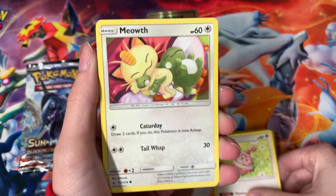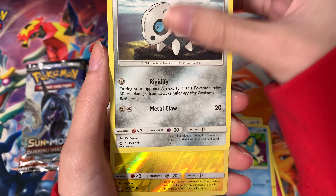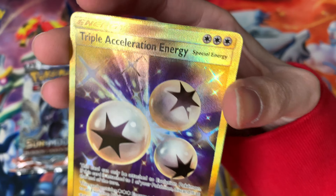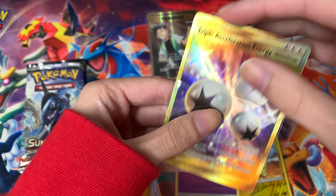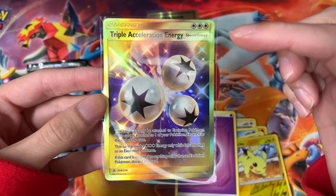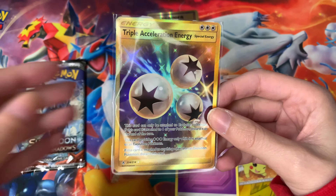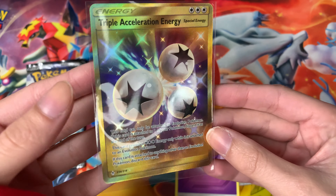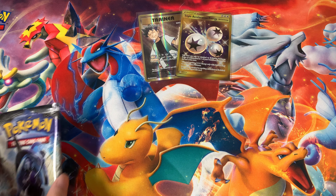Haunter — one of my favorite ghost Pokémon! We got Klefki, Happiny, Geodude, Porygon, Frogadier, Aaron, a reverse Pikachu, and a Triple Acceleration Energy gold card! There's something on the back — it was a psychic energy. Look at the goodies this box has given me — Zacian coming through! Look at that gold goodness. The Triple Acceleration Energy is the special energy gold secret rare — it is 234 out of 214, so it is a secret rare. Absolutely stunning.